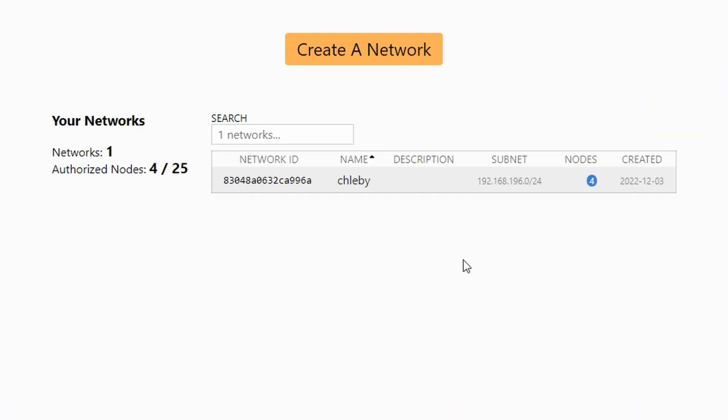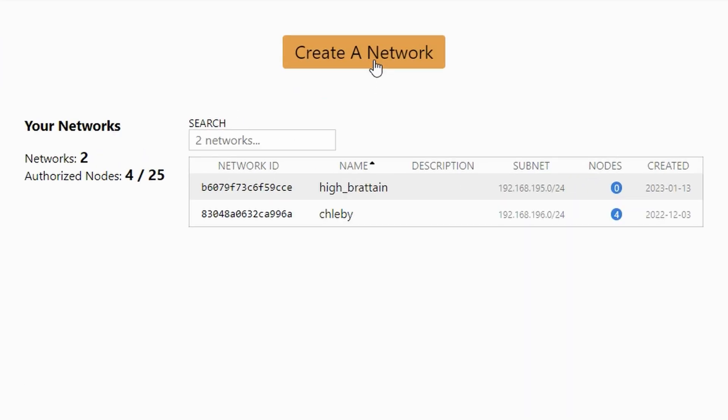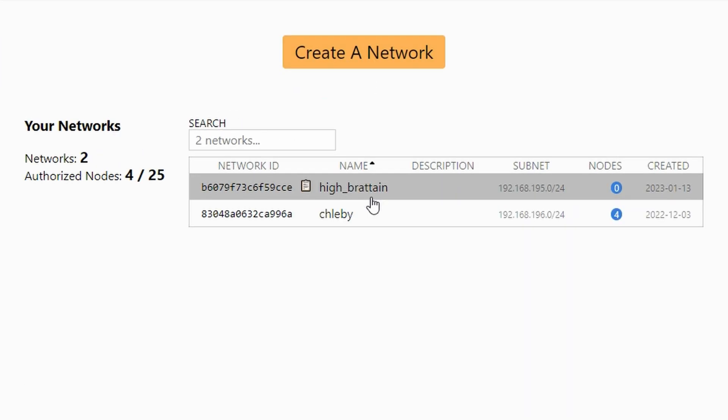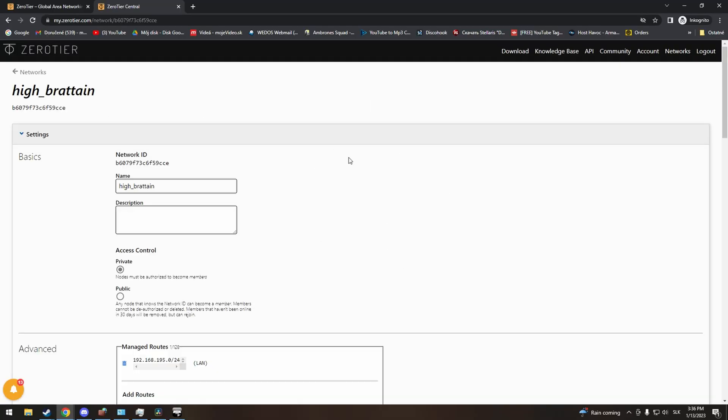Anyways, let's get back. You have only one option here: create a network. Click on it — a new network is created. As you can see, currently it's named something random. Click on it and it will open up the settings. If you would like to, change your name.